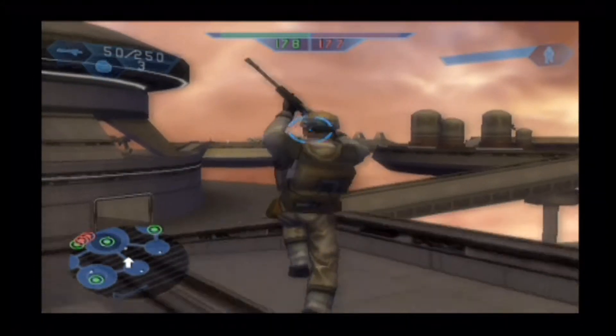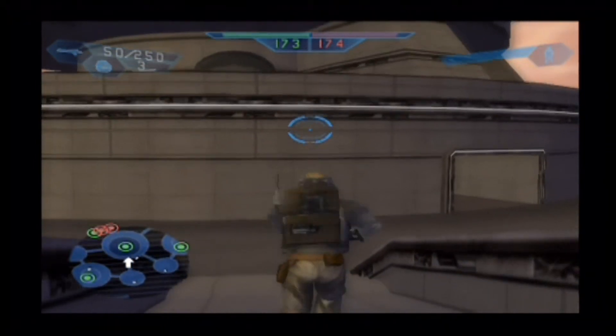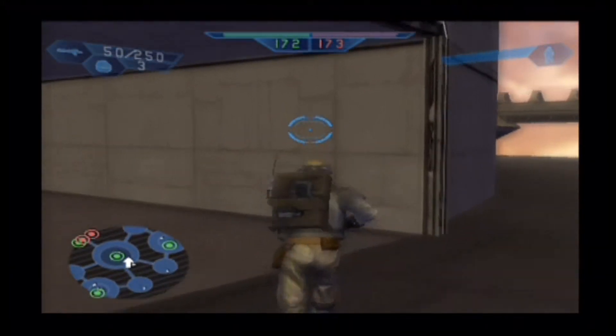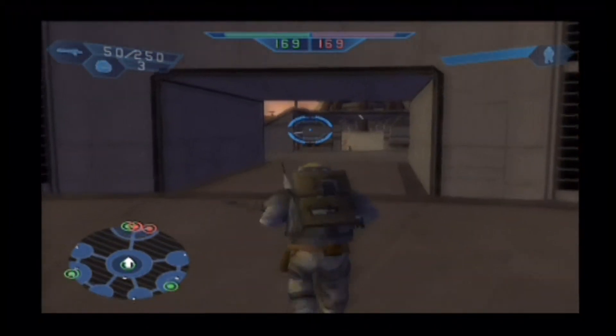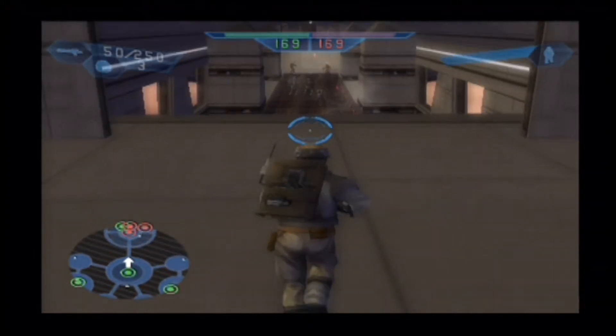If you look on the map on the bottom left corner, the red posts are theirs and the green posts are ours. So we've got to go over to the green ones and basically kill some of those enemies. This is our command post — it's green, so it's ours. I used to be such a boss at this game and now I'm just rubbish.